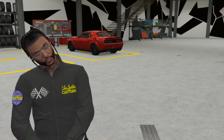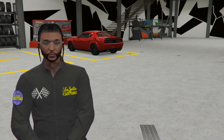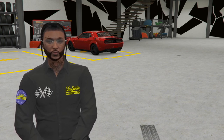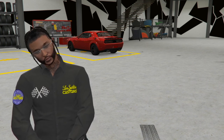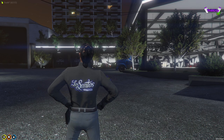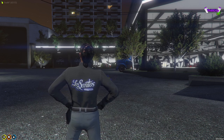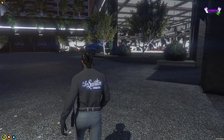For the next few minutes I'm going to be giving you guys an in-depth tour of Los Santos Customs. We're going to be going to the office, all the bays, the parking, the storage, and the locker room. And of course, yes, we do have a bathroom. Los Santos Customs may look intimidating — it looks like there's a lot going on — but trust me, there's a lot of structure to our chaos.